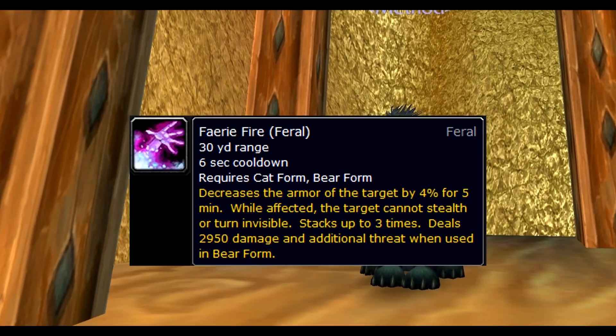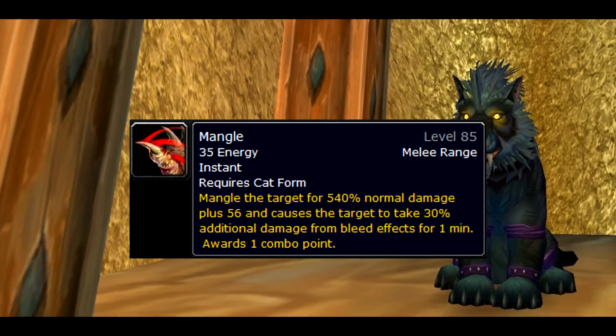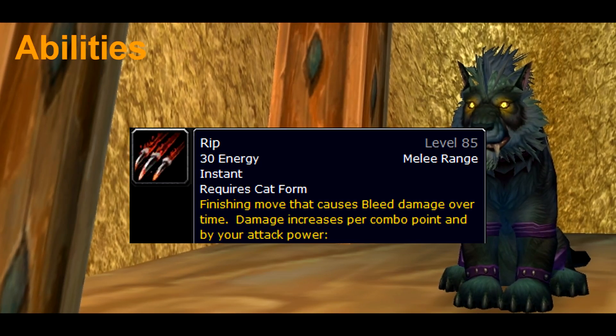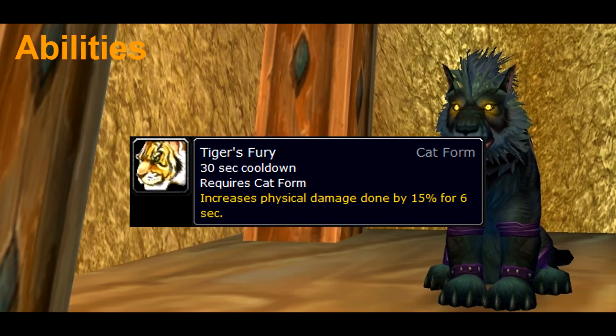Faerie Fire reduces the enemy's armor. Mangle increases our bleed damage and generates combo points. Rake is a bleed that generates combo points. Rip is a bleed that we use as a finisher. Tiger's Fury is a DPS cooldown which we use every 30 seconds.